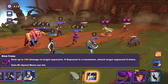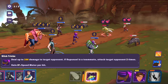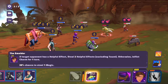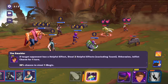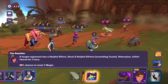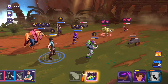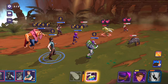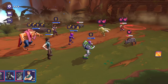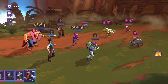That second move — Slick Tricks. Deal up to 256 damage to target opponent. If Rapunzel's a teammate, attack target opponent two times. If the target opponent has a helpful effect, steal two helpful effects, excluding taunt. Otherwise, inflict charm for one turn. So we steal their helpful effects, but no one has helpful effects right now, so I guess we're just going to charm. I guess that was the wrong one to do it on. And we'll just kill.